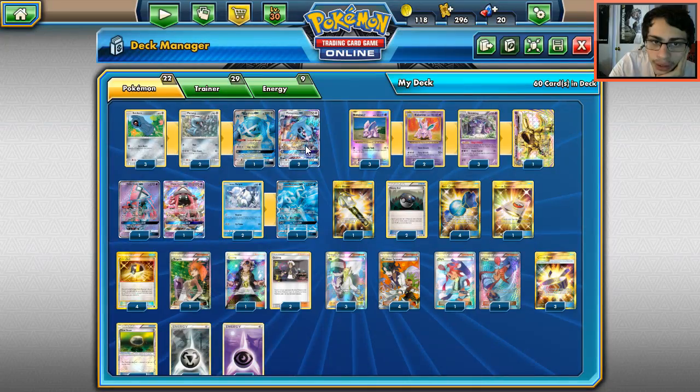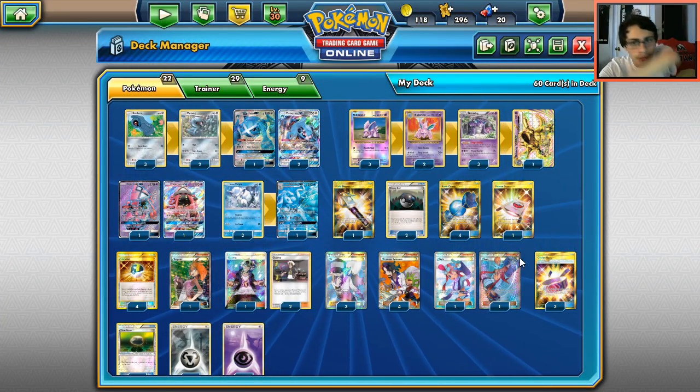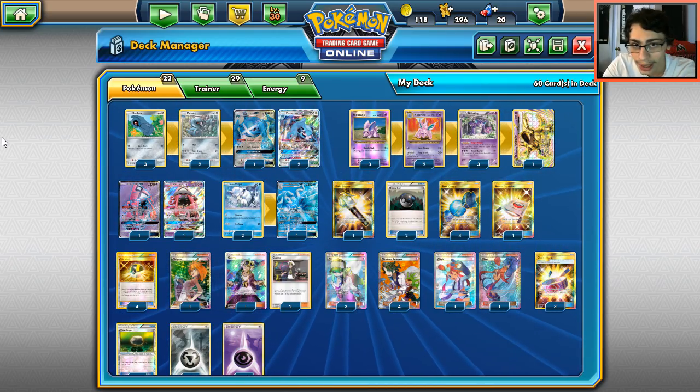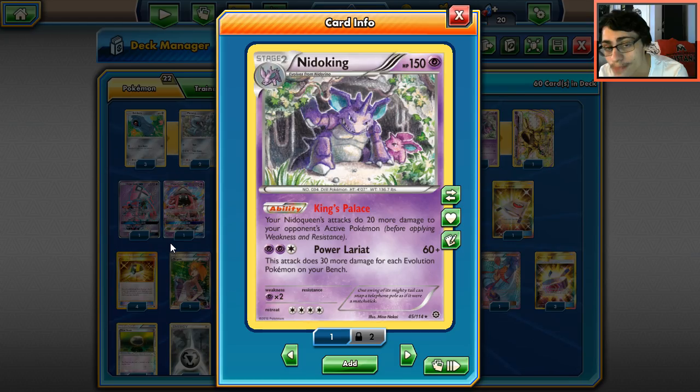Today's episode, number two, we're looking at Nido King with Metagross. I know you might think this is the worst deck ever, but this is actually going to be a fun deck. Nido King has never really seen play — mainly only with Nido Queen from Primal Clash, but that's rotated out and there's no Nido Queen in Standard now. Nido King's attack Power Lariat costs three energies and does 60 plus 30 more for each evolution Pokémon on your bench.